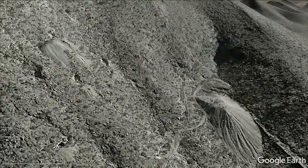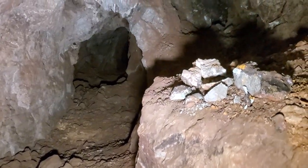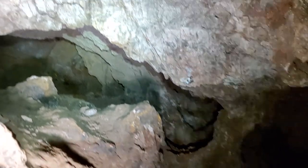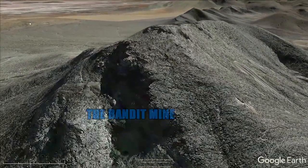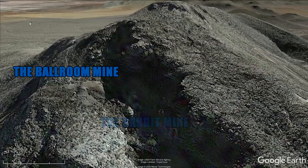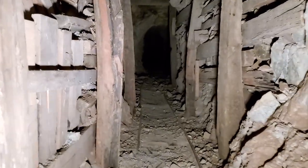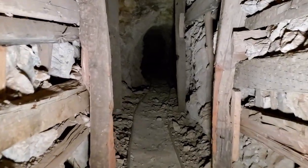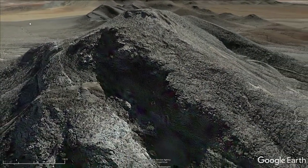In the previous video on Hollow Mountain, we went inside the labyrinth stope mine where there are small passages that lead randomly up and down. We only explored a small portion of that mine. This time we're going over to the Bandit and Ballroom mine, where it's a whole different set of workings with less random passageways. Let's go inside and check it out.